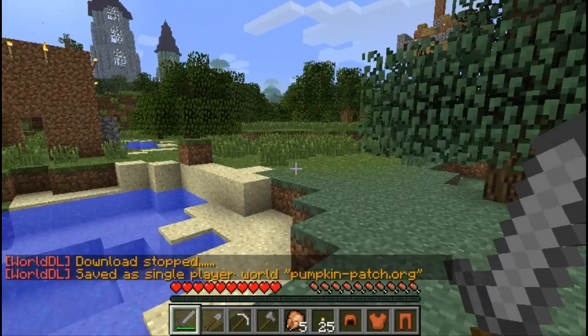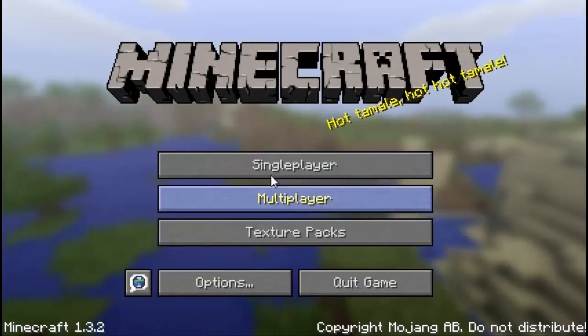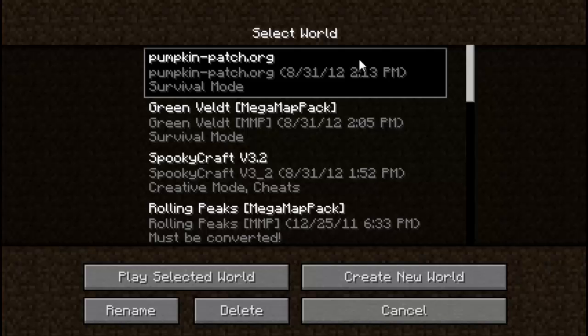Press Escape, go to disconnect, then go to single player — and there it is, the world I just downloaded from the server. Remember, there isn't a server that can prevent you from downloading their world. Whether you join big servers like BashCraft or any others, there's no plugin that can prevent this mod from working.